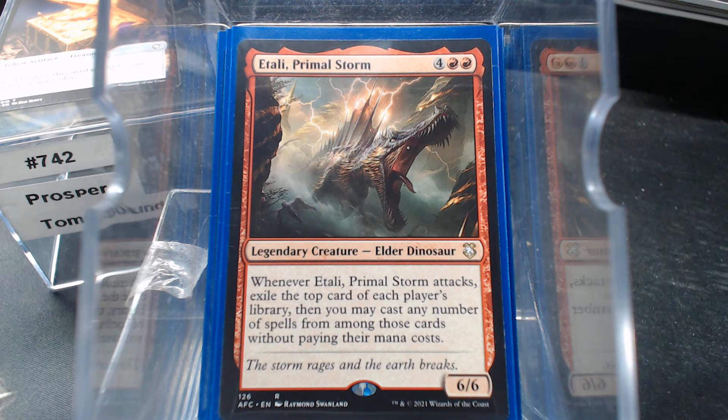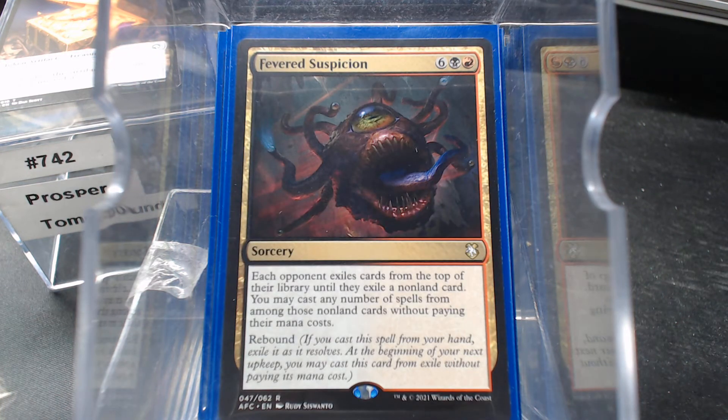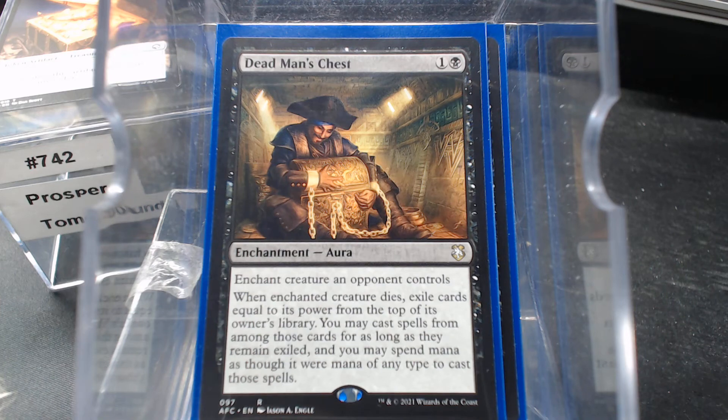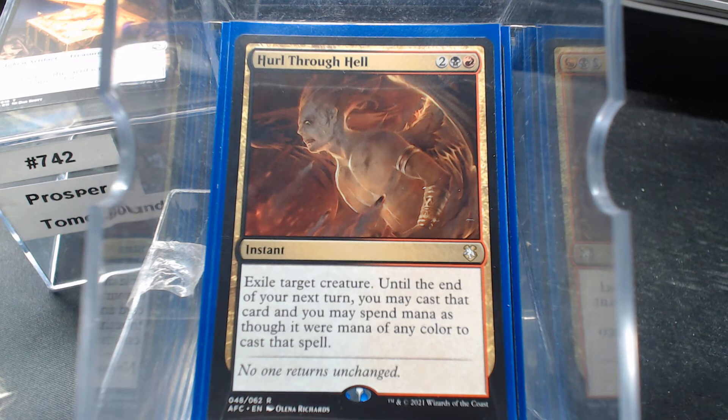The absolute pinnacle of this ability is Atali, Primal Storm — each player's library, you cast them for free. Fevered Suspicion is a new card hitting each opponent. Fiend of the Shadows triggers on combat damage. Dead Man's Chest. And then lastly, Hurl Through Hell, which is pretty good — it's removal and it plays into exile. With all of that, that is an awful lot of playing things from exile.